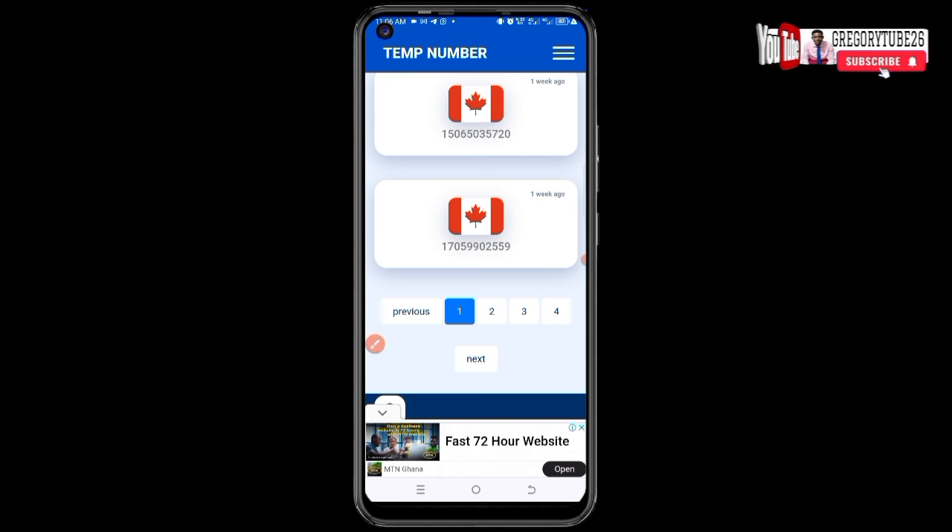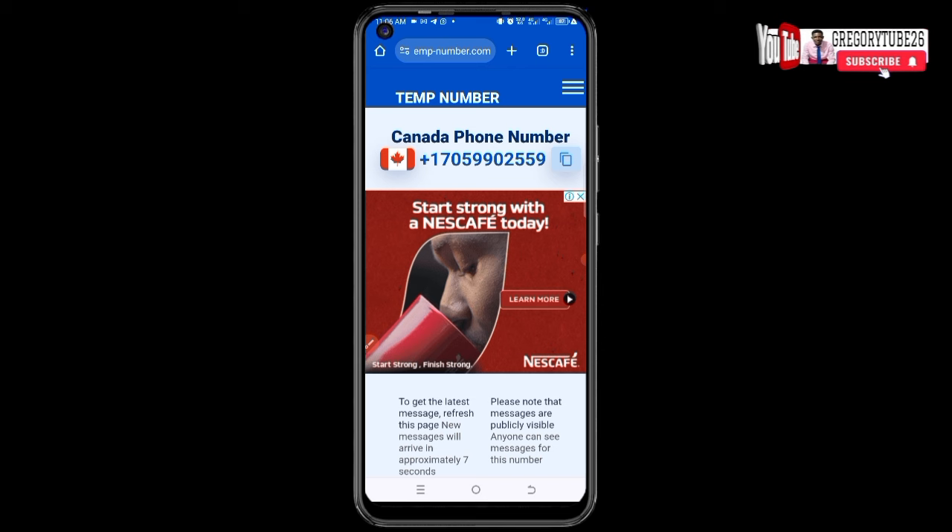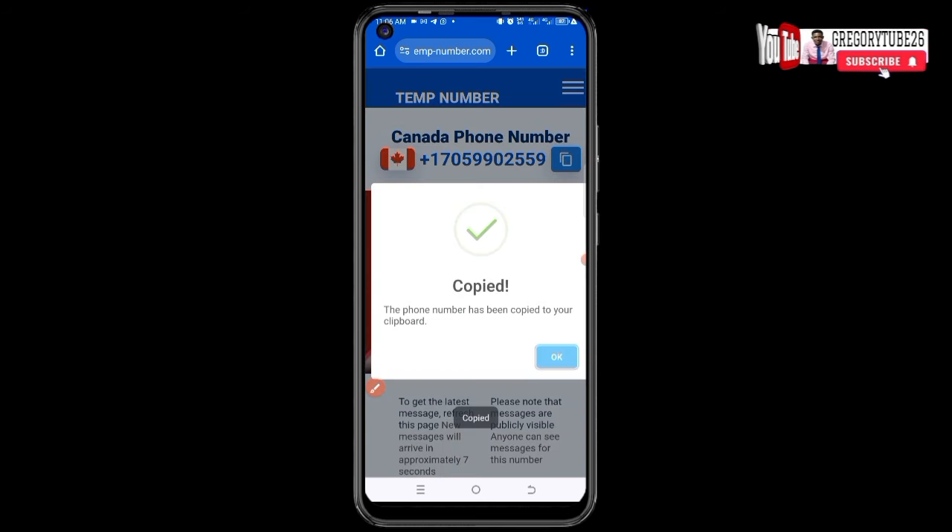Click on any number you want. I'll click on the last one. When I click on it, I'll be directed to that number's page where I can find a space to copy the number. Click there and copy it.